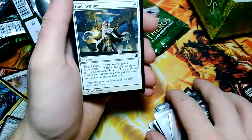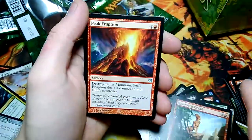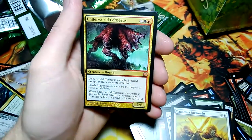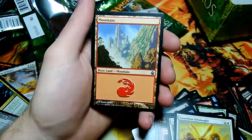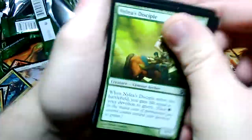Prescient Chimera. Peak Eruption, Glare of Heresy, Dauntless Onslaught, and Underworld Cerberus for the mythic — pulled a lot of mythics here, I think we've got like four or five already. Mountain and a Soldier token. That is a five-drop for a 6/6 — that's some value.